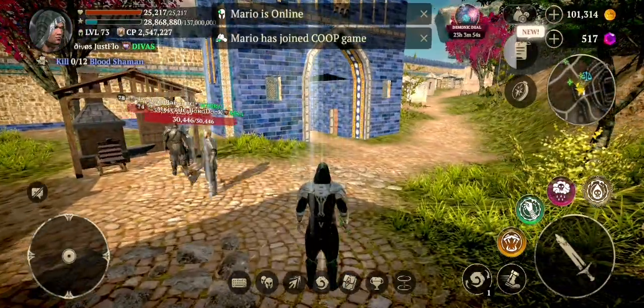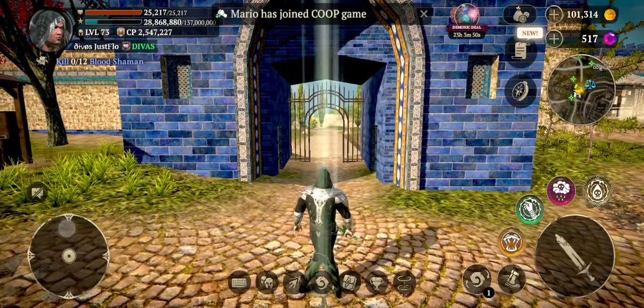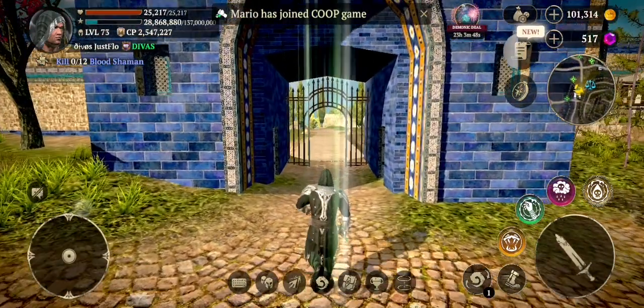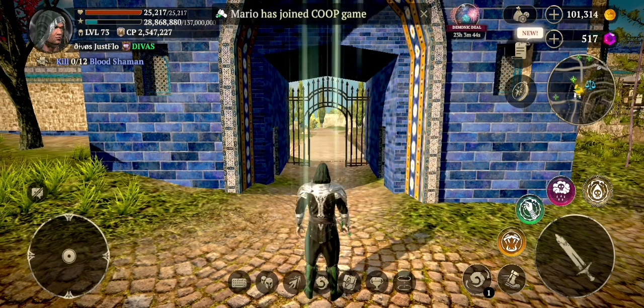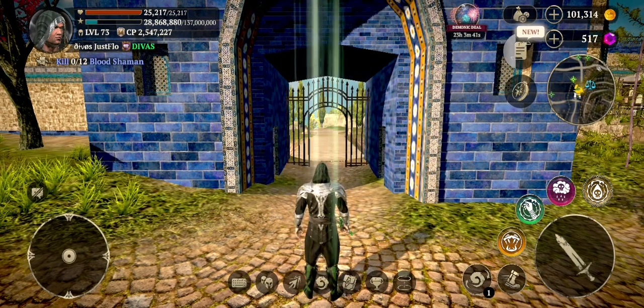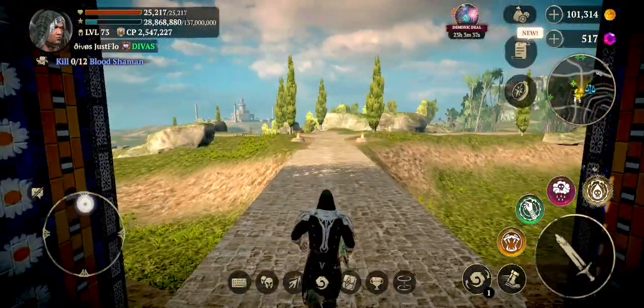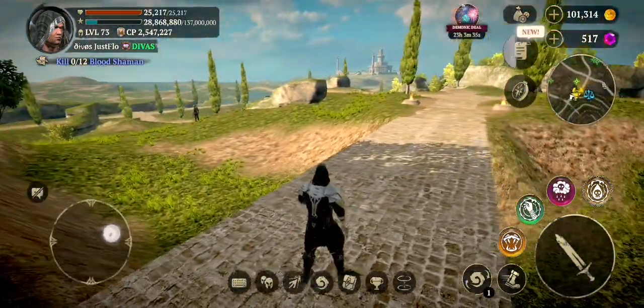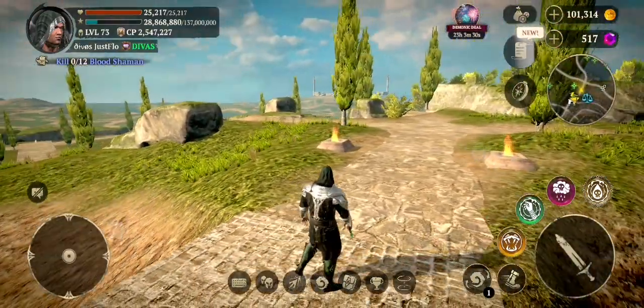Welcome back to my channel! Today we'll discuss one assassin with two different builds — one full strength and another fully focused on vitality. Which build will be supreme? Let's get ready for an epic debate about the builds. I tried both and picked the best one for me, but just before we start, let's talk about attribute points.